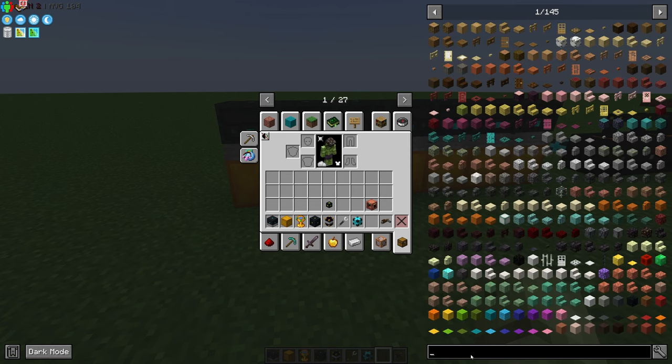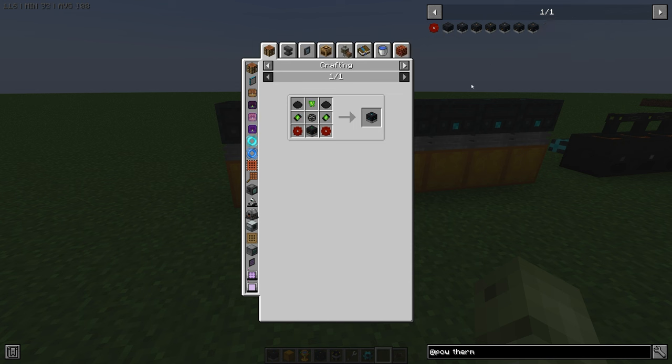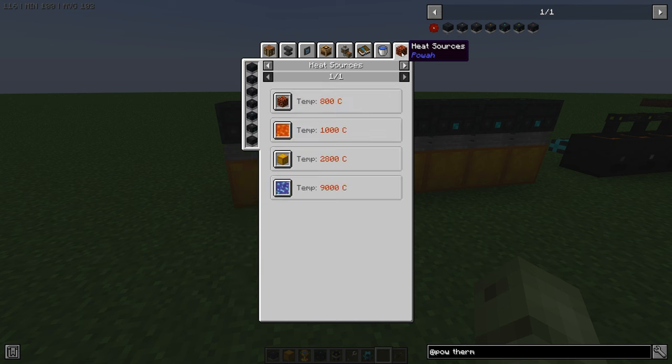Right-clicking the thermo generator shows a tab for heat sources — it gives you ideas on what's best. The hotter the source, the more energy you generate. You can start with a magma block, easy as anything. Lava works too — if you're tapping the mantle anyway just chuck a lava source underneath. I always go for the blazing block because it's easy to get. Then there's soul lava — I haven't experimented with it, but you can see the sheer difference in temperatures between the best and worst blocks.